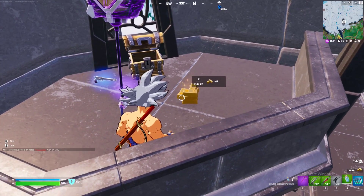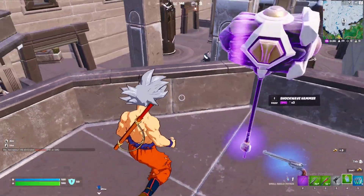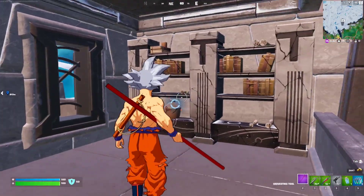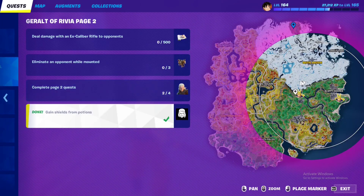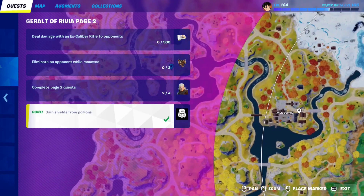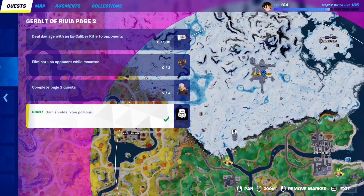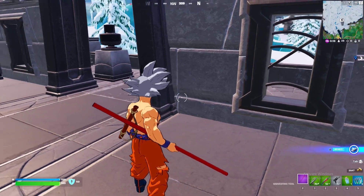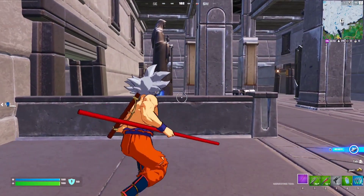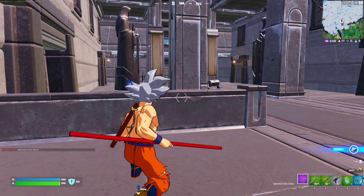The first Geralt of Rivia quest is very basic — just collect gold bars. This is what a gold bar looks like. You can find these inside chests, by destroying random furniture, especially inside houses. You can also get gold from completing bounties. There are bounty boards in every main POI: Amber Square, Citadel, Brutal Bastion — each one gives around 70 gold. You can also eliminate players to get gold.